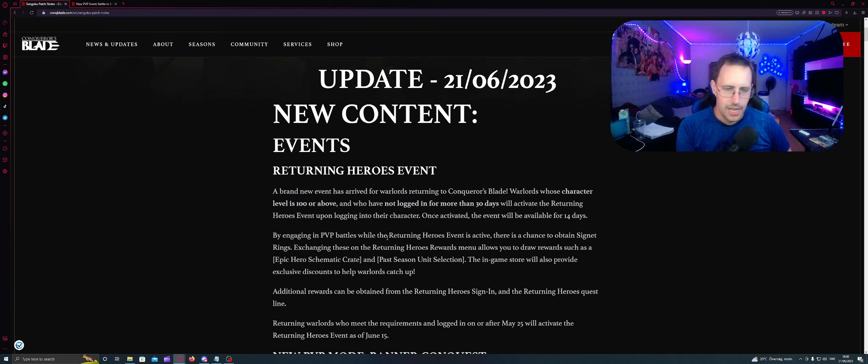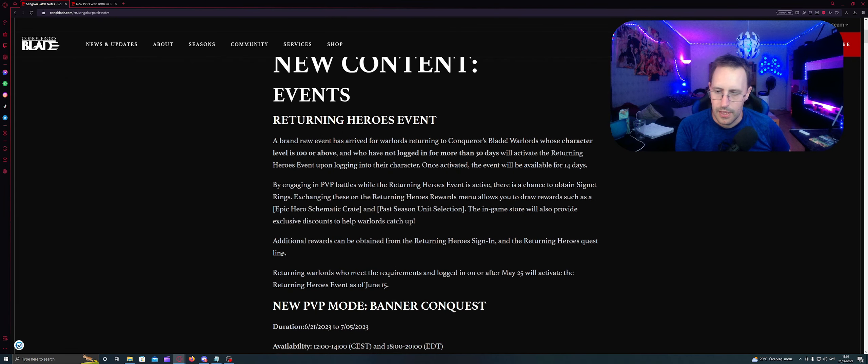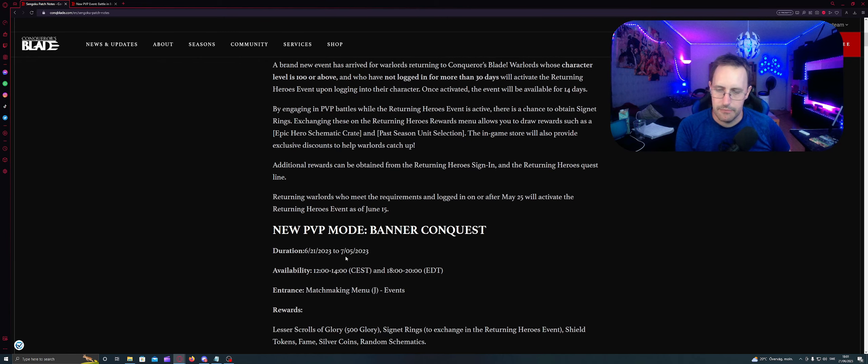New content, events — Returning Heroes event. A brand new event for warlords returning to Conqueror's Blade. Warlords whose character level is 100 or above and who have not logged in for more than 30 days will activate the Returning Heroes event upon logging in. Once activated, the event will be available for 14 days. By engaging in PvP battles while the event is active, there's a chance to obtain signet rings. Exchanging these in the Returning Heroes reward menu allows you to draw rewards such as epic hero schematic crates and past season unit selections. The in-game store will also provide exclusive discounts to help warlords catch up.